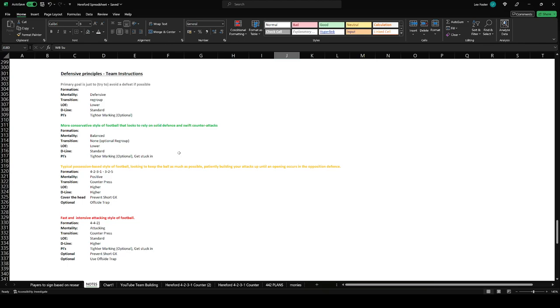You can quite clearly see there are different styles of play. The primary goal of 'just try to avoid defeat' is for a team looking to stay in a division, just been promoted, lost key players, injuries, and form has dropped. Feel free to pause and write these down. Today we're looking to play a possession-based style of football, keeping the ball as much as possible, patiently building attacks up until an opening occurs in the opposition defense.